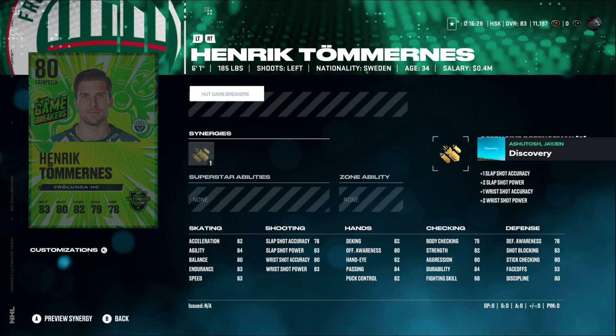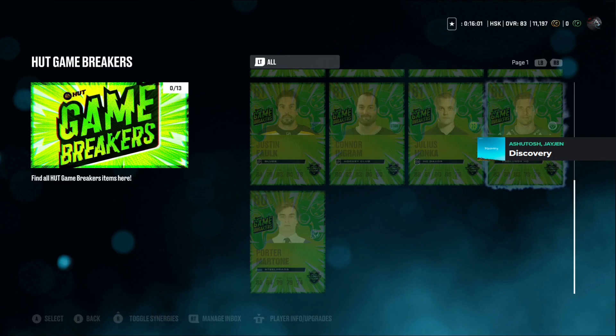Henrik Hammer has offensive defenseman — he's left-handed, 6'1", 185 lbs. He might be on the smaller end. He's got 78 defensive awareness so may not pick off a lot of passes, 83 wrist shot power, slap shot power in the lower 80s on accuracy, and mid to lower skating. I don't think this one is going to make a cut for us.